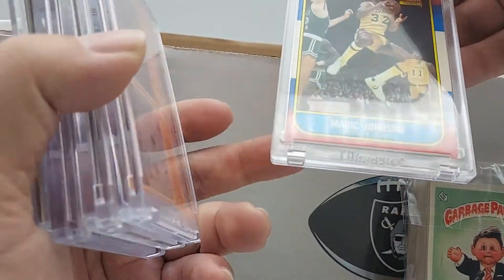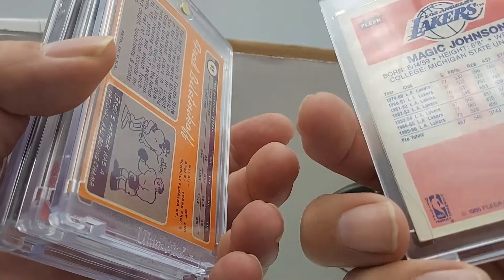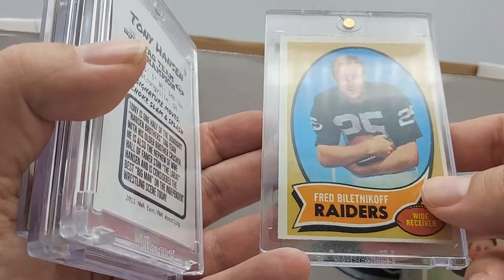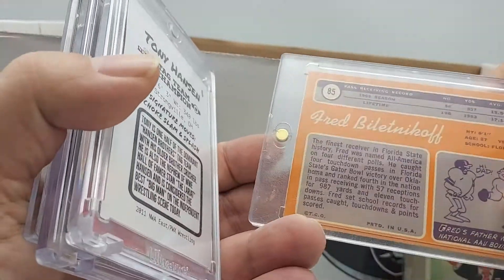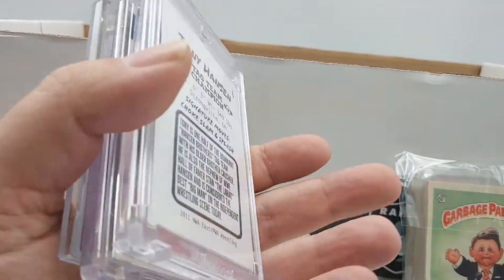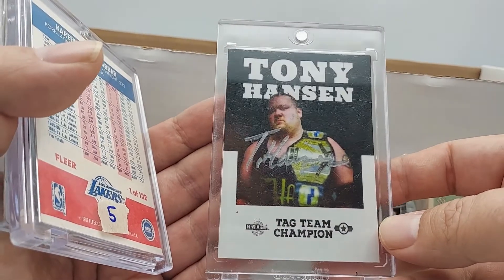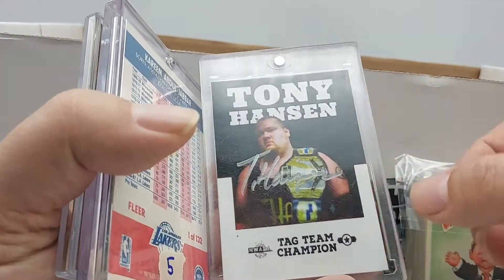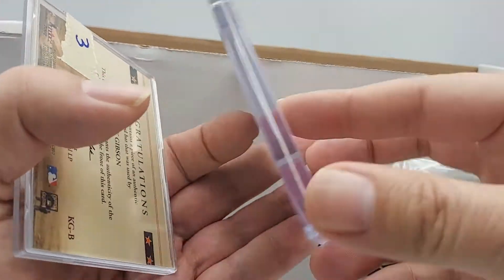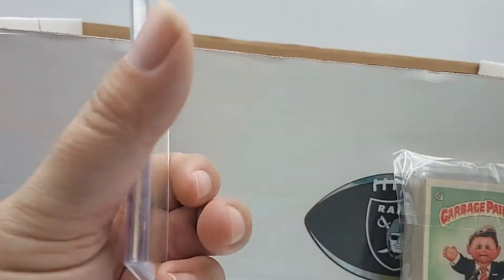An '86 Fleer Magic Johnson — I need to send that to get graded with our guys. Fred Biletnikoff — that's not his rookie, but I might hold on to it because it's vintage. There's a gift from our boy — if you don't know about Tony Hansen, what are you doing on my channel — so we'll hold on to that. An '87 Kareem vintage — we'll hold on to that. A Kirk Gibson Classic Cuts bat card — hold on to that as well.